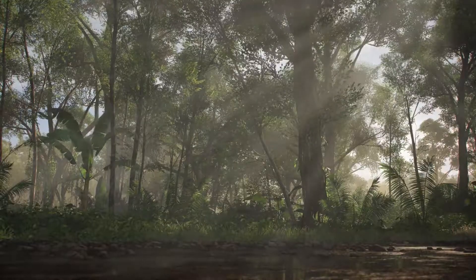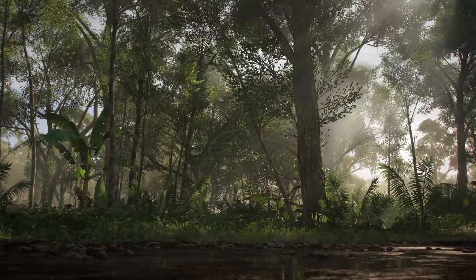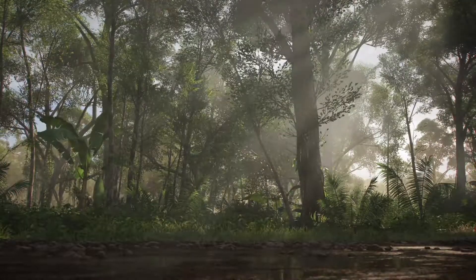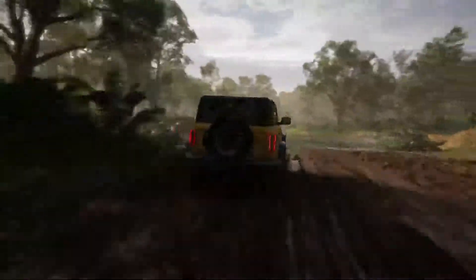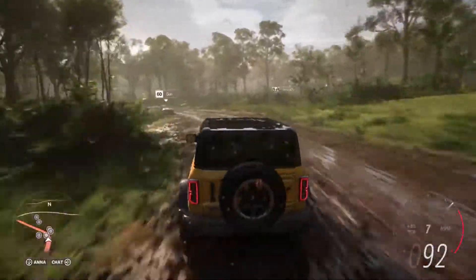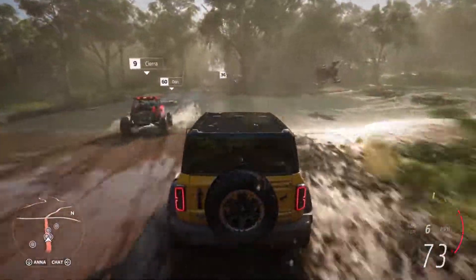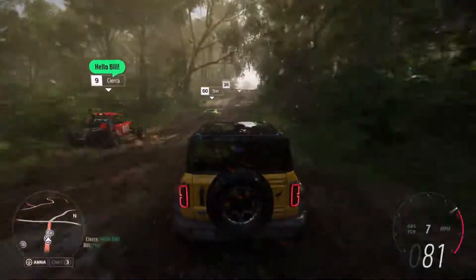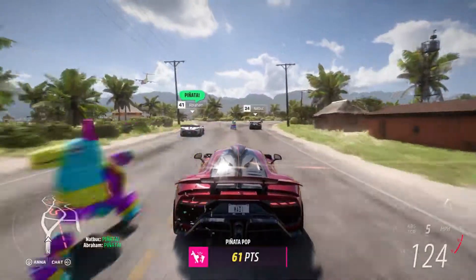We'll now head deep into the rainforest and rejoin Bill and the rest of our players. Here we see our new volumetric lighting system, filling the scene with god rays as the sunlight dapples through the dense rainforest. A Horizon Arcade minigame is about to start. Forza Link knows that Bill loves minigames, so it intelligently prompts Sierra to invite Bill. Bill accepts, and they're seamlessly linked together with their GPS route set. With that Horizon Arcade minigame starting soon, all of our players are coming together.